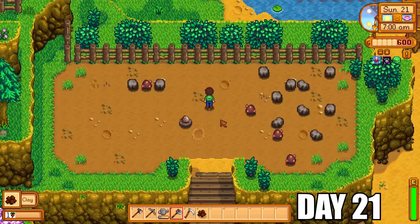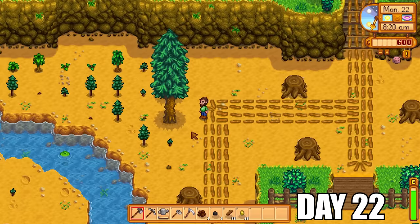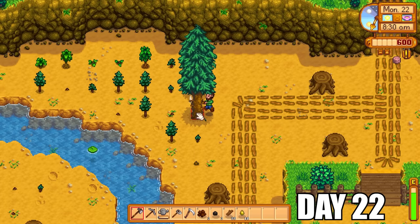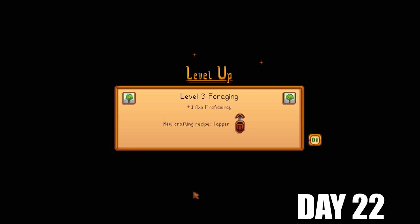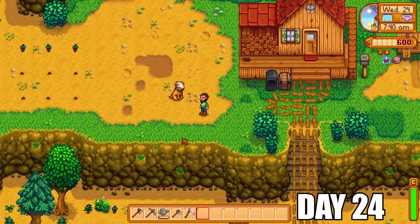Unfortunately we had no way of processing the geodes — there's a nice machine you can get from Clint later in the game to process geodes yourself, but we'd have to leave the farm to access that. There was still plenty to do on our lovely farm, like cutting down trees to keep us going for 100 days. Level three foraging finally rewards us with the tapper — this is an absolute game changer. Not only can we make tappers, but we can put them on all the trees and get back syrups to sell for money.